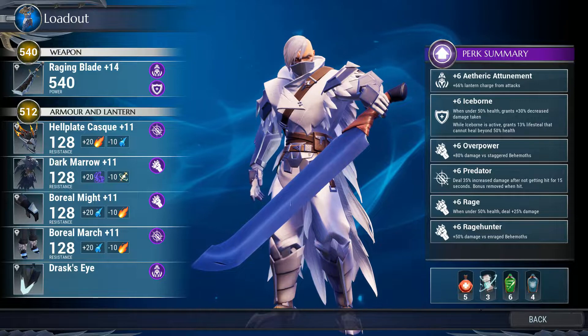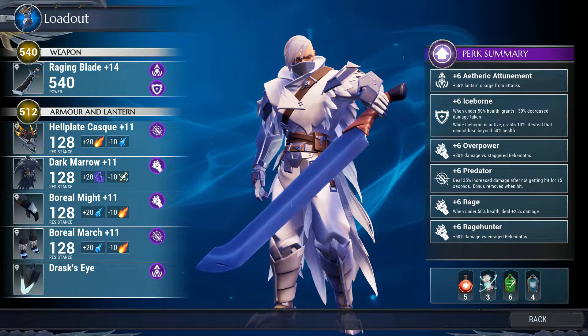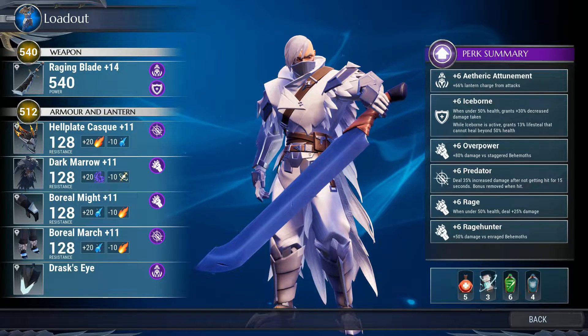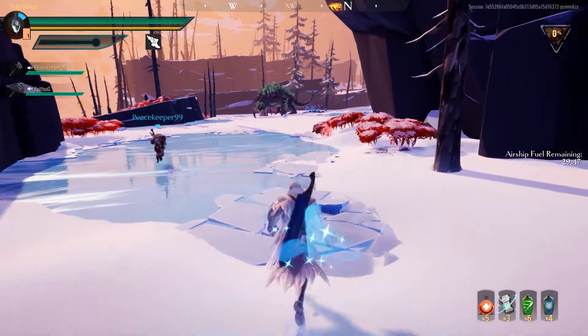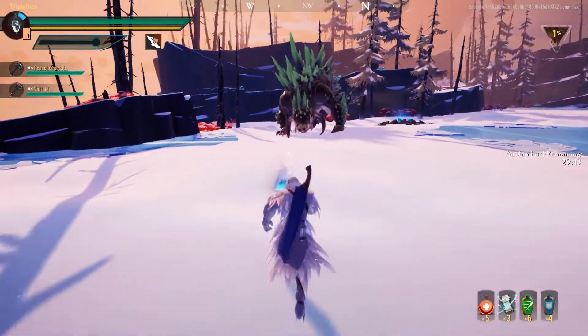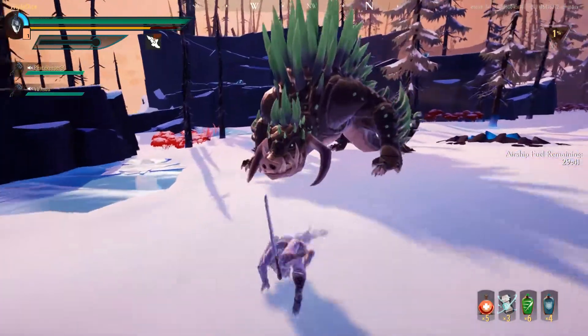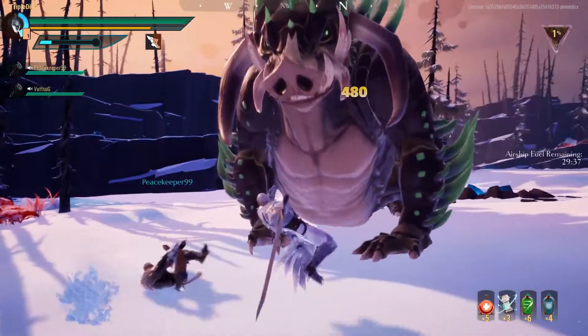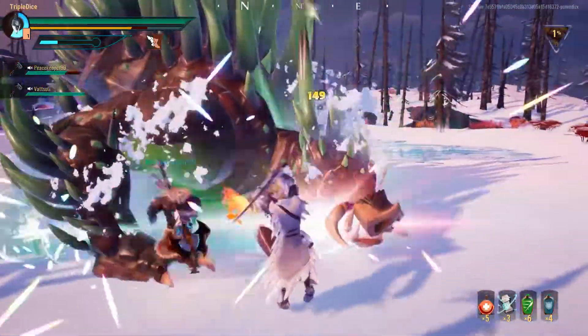Unfortunately, if you want to go for a Shock, Umbraal or Radiant sword weapon, we need to start changing too many gear parts, and that would defeat the purpose of this build. I'll leave you now with a short clip of me hunting a Dead Eye Quill Shot with two random people. I hope this video was helpful to anyone. Please let me know in the comment section what you think of my sword builds. Have a nice day and keep on slaying those behemoths.